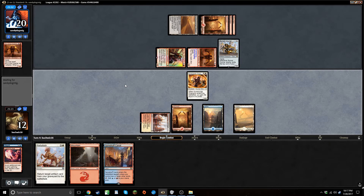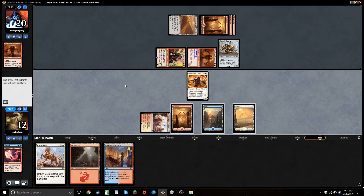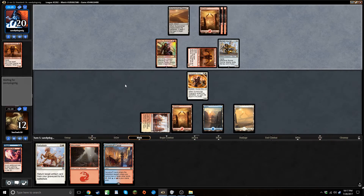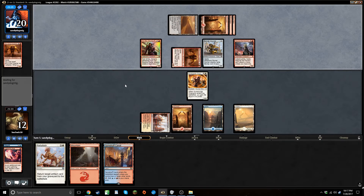My best draw here is probably just angel of invention. I think we're doing okay as long as he doesn't play something big like a hazard — I can beat small things at this point. Yep, should have known. We're gonna take a bunch of damage here.